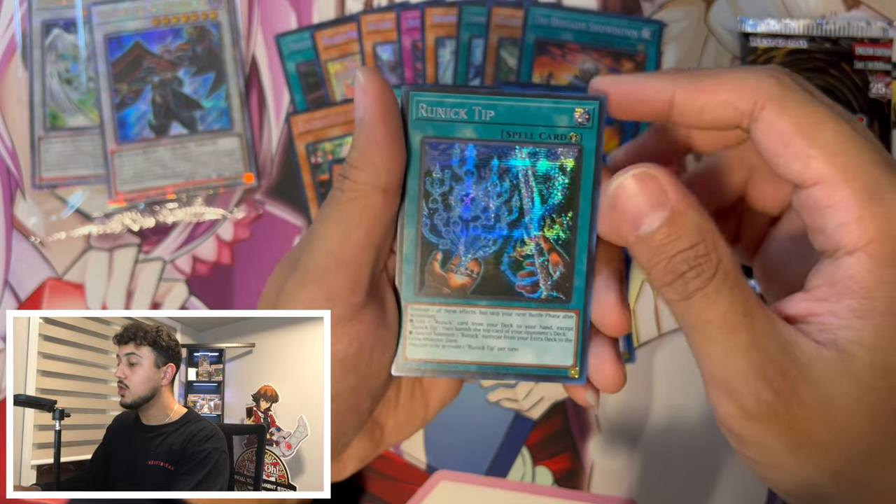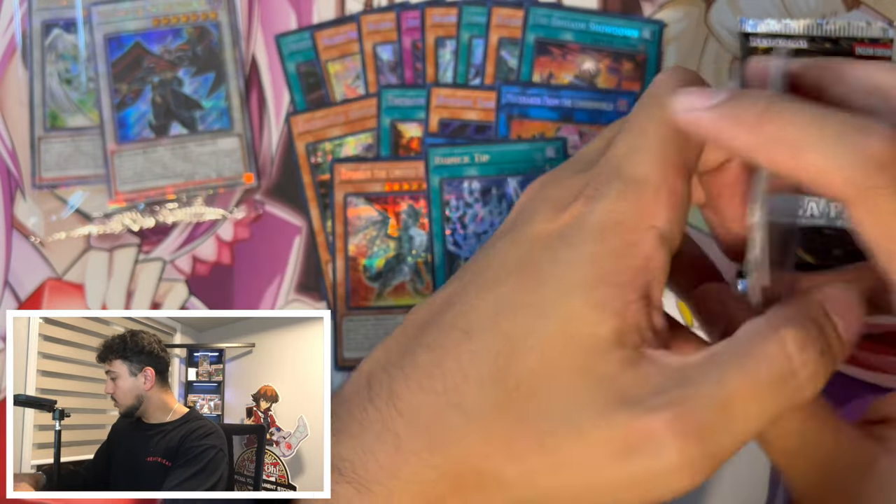Runic Tip is a good one — actually a really, really good print here. So that's two tins right there. We got one more pack.